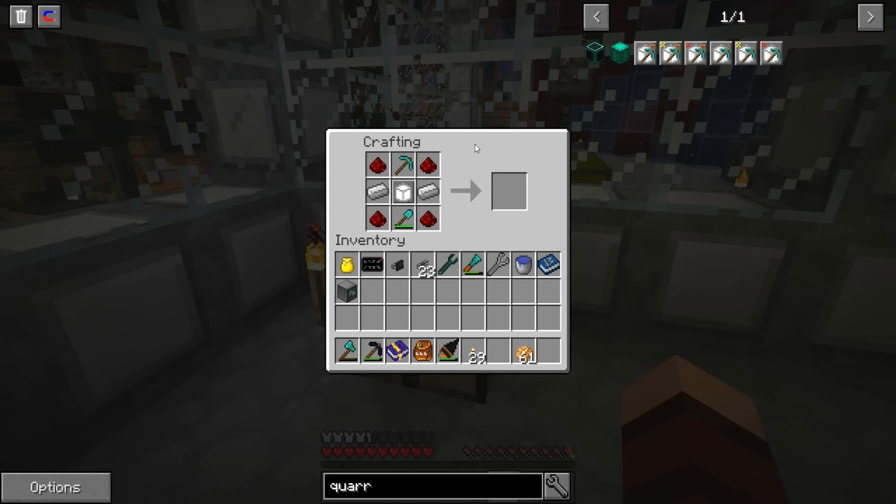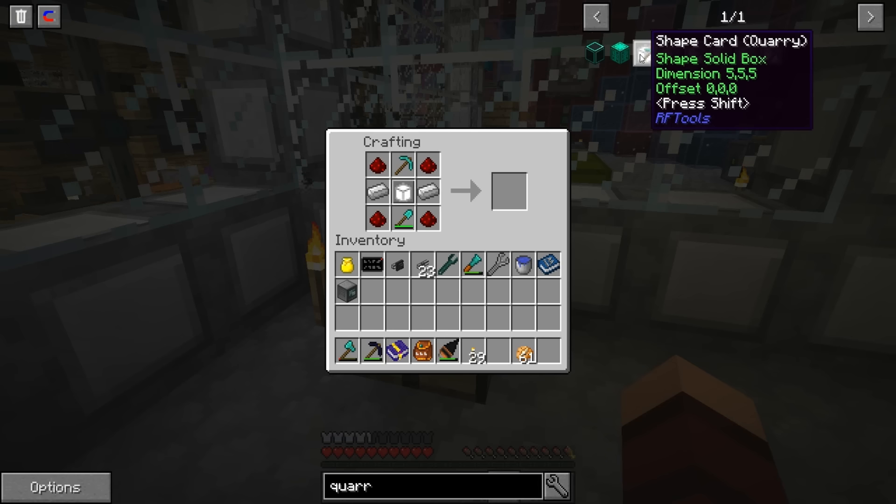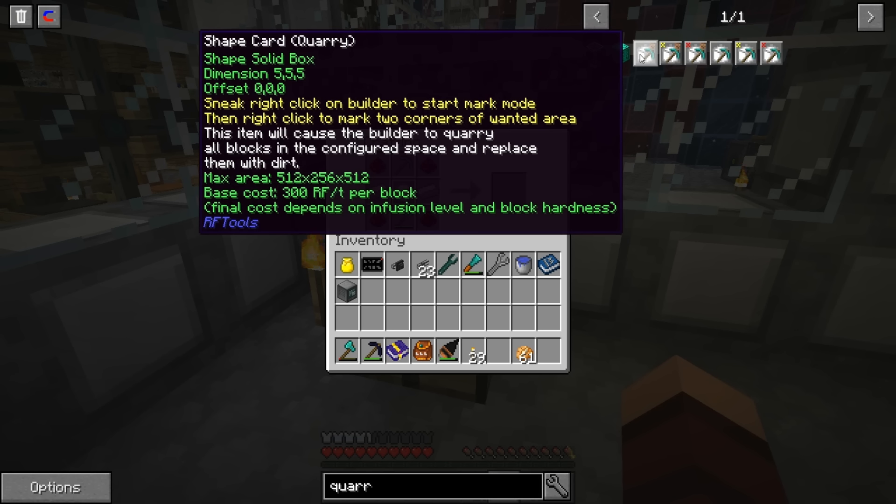You can make a whole dimension full of poop! We need to make a replica of the overworld where every single block is chicken manure. That might actually be funny. But this overworld is just sky, there's nothing in it.